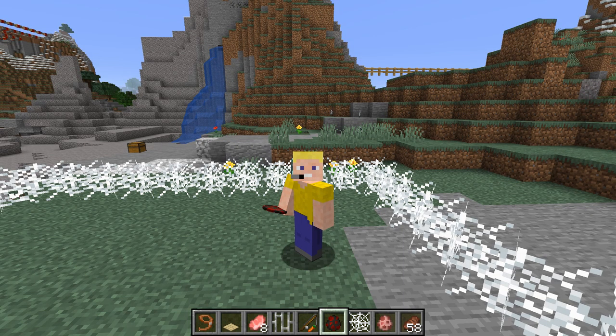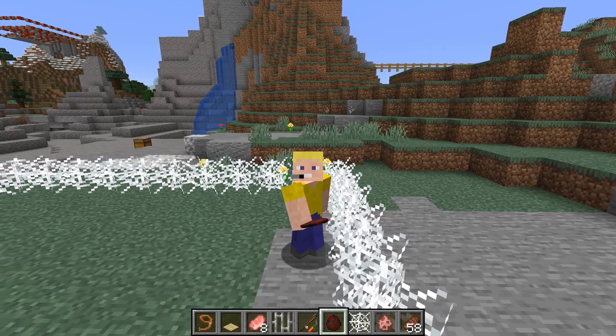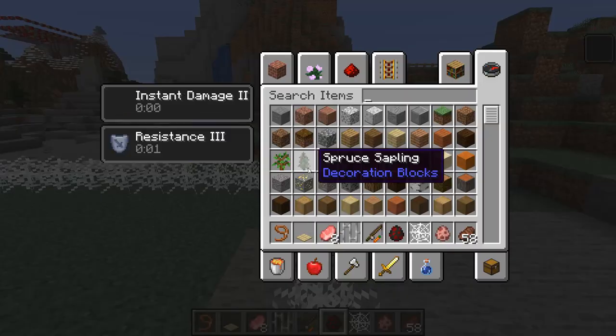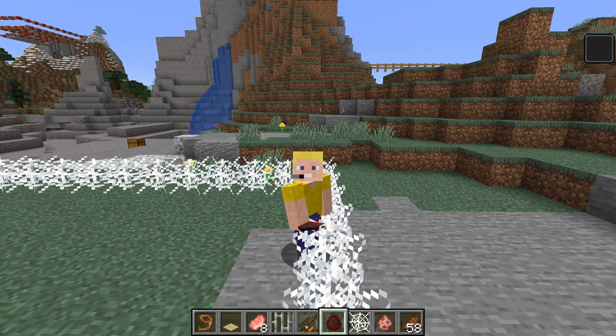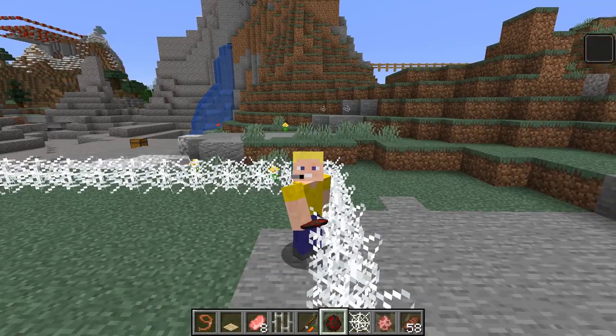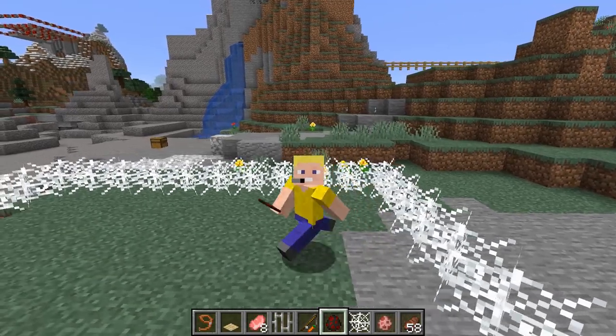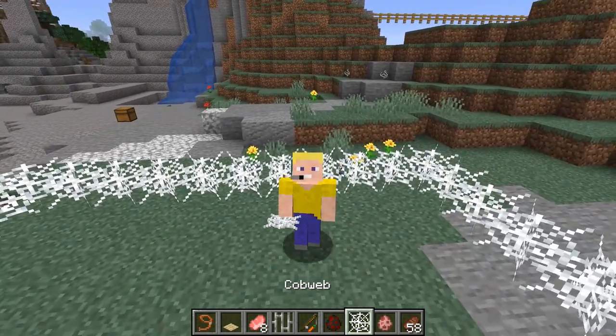How this works is it will detect if you've walked into a cobweb, and then it'll apply a mixture of resistance and instant damage, causing you to take a certain amount of damage. And then if you stay in it, you'll eventually die. It's a pretty simple mechanism — it only takes like two commands in a data pack to run.